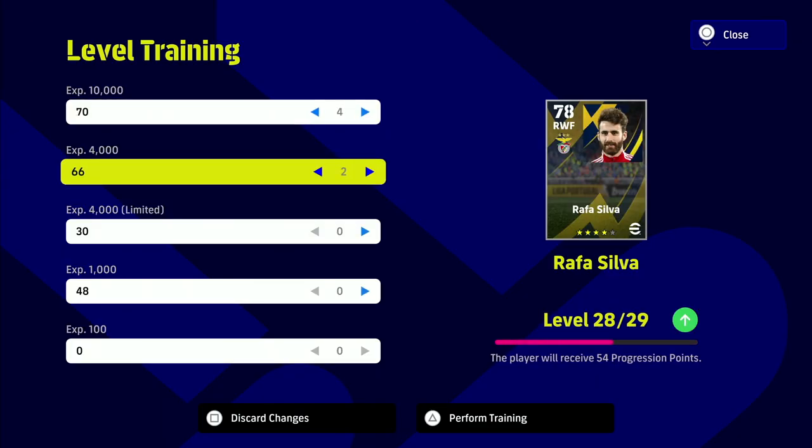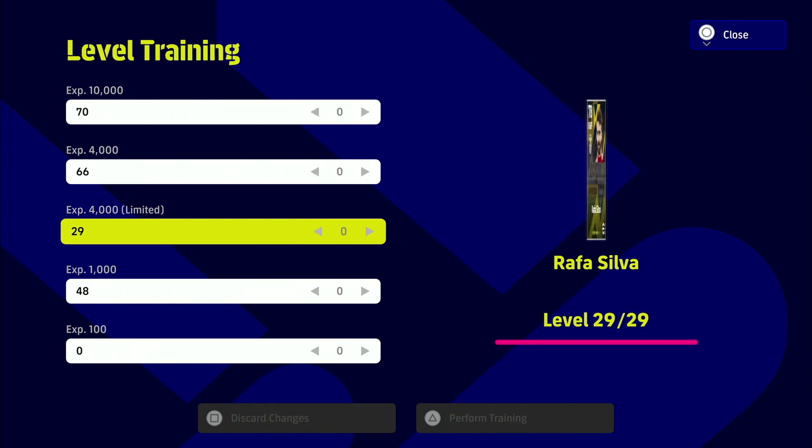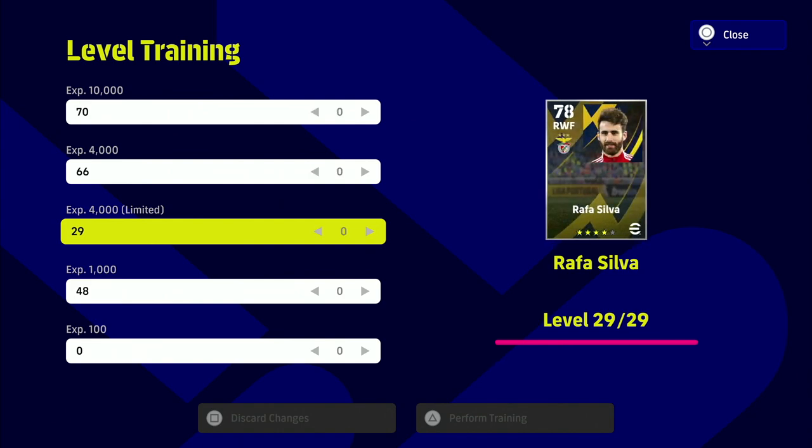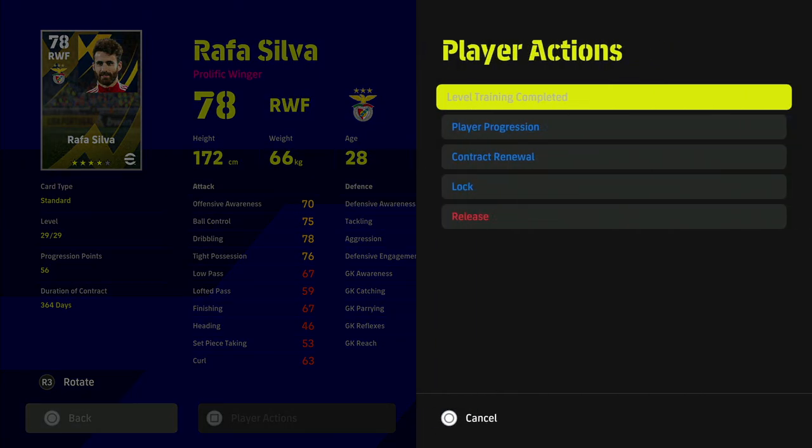He takes about 48,000–49,000 GP worth of level trainers to get maxed out for his training, which isn't bad. He only has 29 levels. What would make this card meta and god tier would genuinely be if he had maybe five more levels, then you'd be able to boost up maybe one or two more stats.